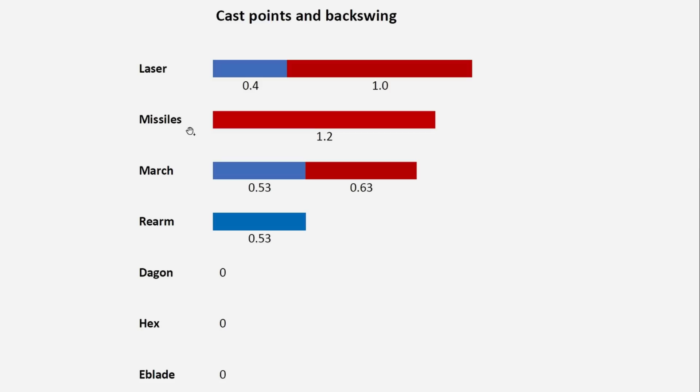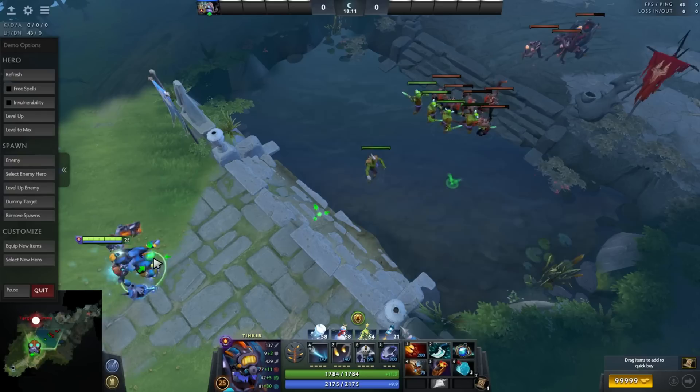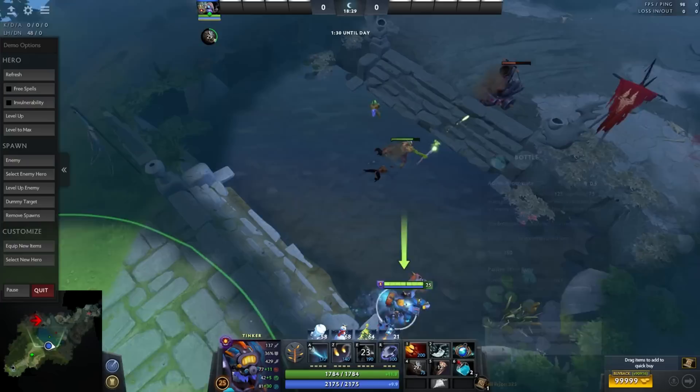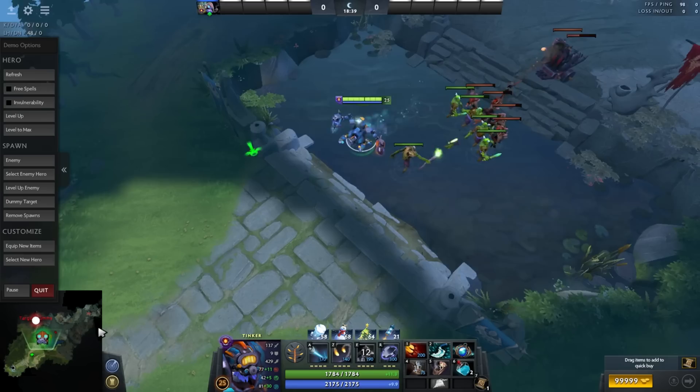We're going to start with the basic farming combo: TP shift-blink, Soaring, Bottle, March — but no Rearm yet. It looks like this: as soon as I start the TP, I hold Shift, then Blink to the desired location. While keeping Shift held, I use Soaring, then Bottle, then March. Since March is on quick cast, I simply press E with my pointer at the location I plan to use it.